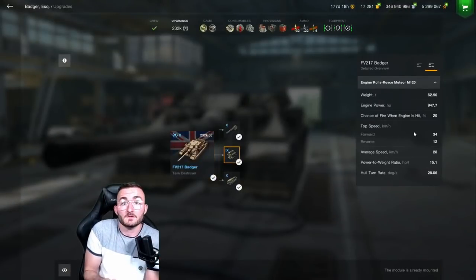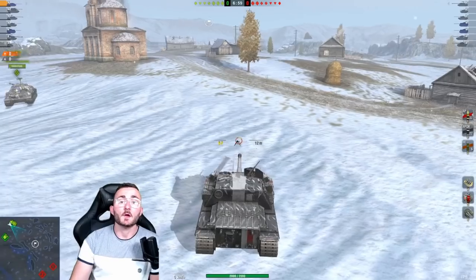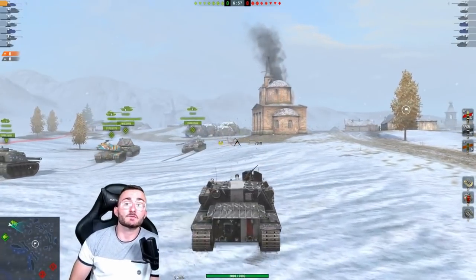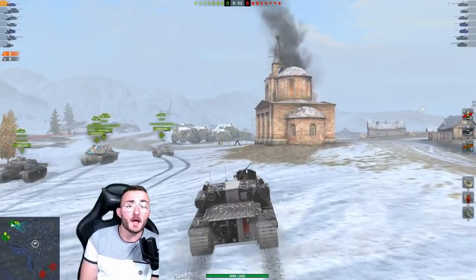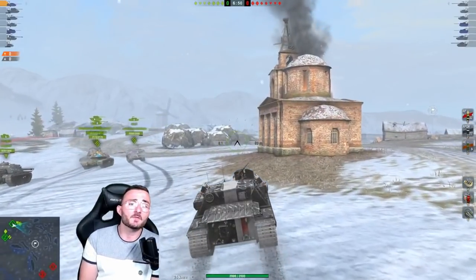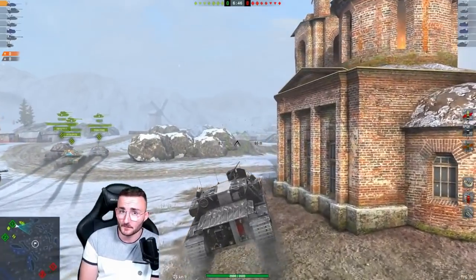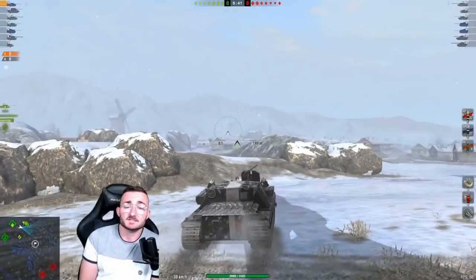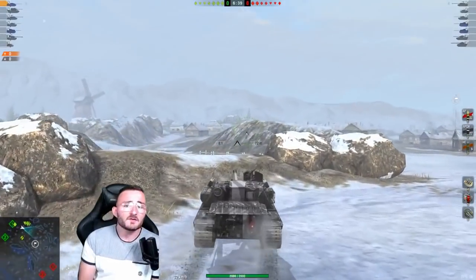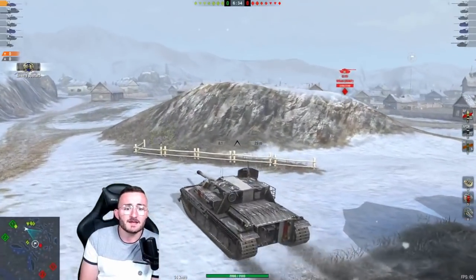As you can see, we went from 30 to 34 kilometers per hour during the 8.1 update, and trust me, it does the job in the game. We're going to look at two replays — one based on armor and one based on the gun. The main problem with the Badger before the 8.1 update was that it was impossible to take advanced or aggressive positions, because 30 km/h simply doesn't do the job. Even if it's a small boost, those four extra km/h will allow you to take more advanced positions.